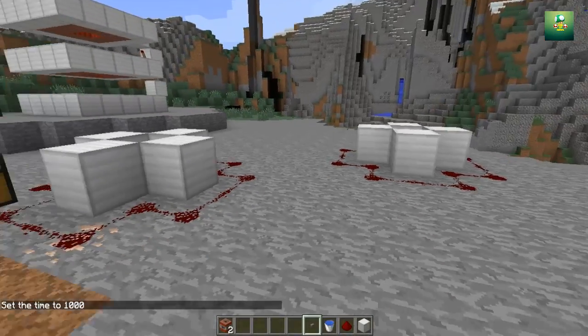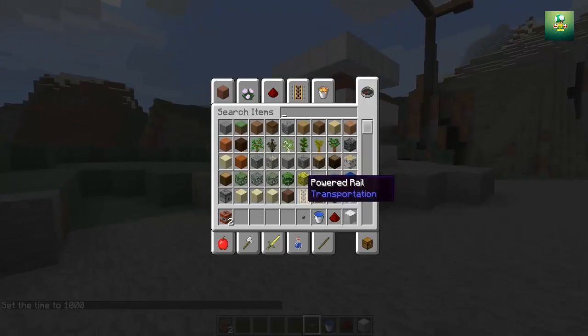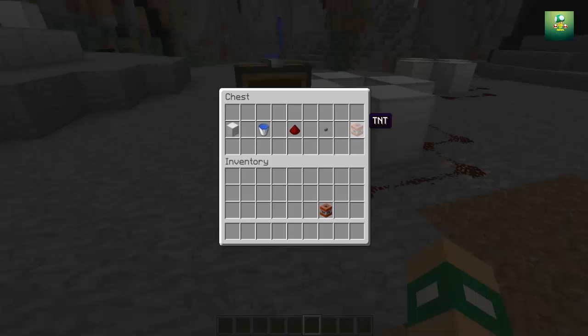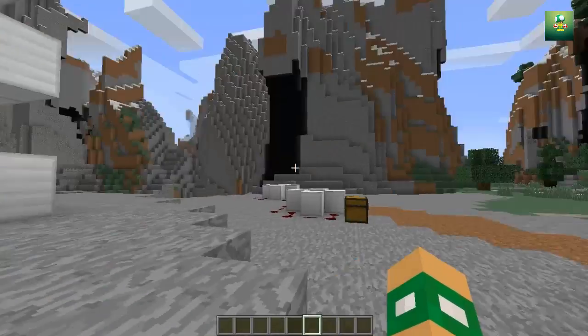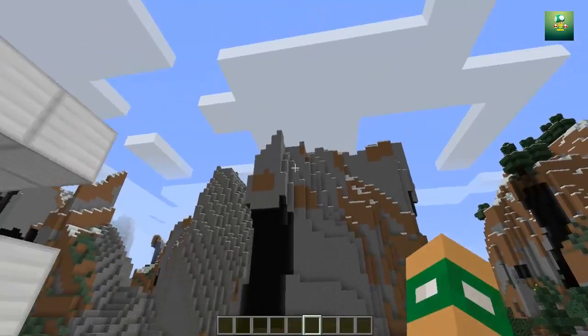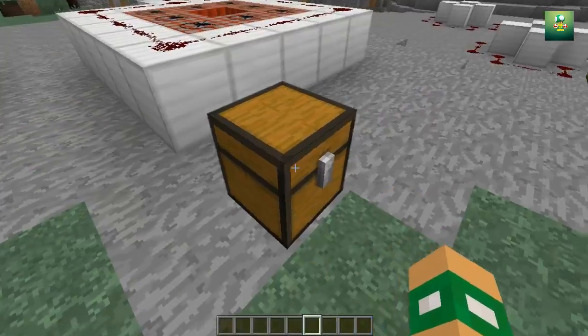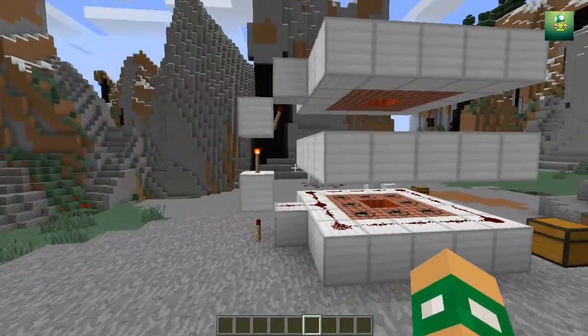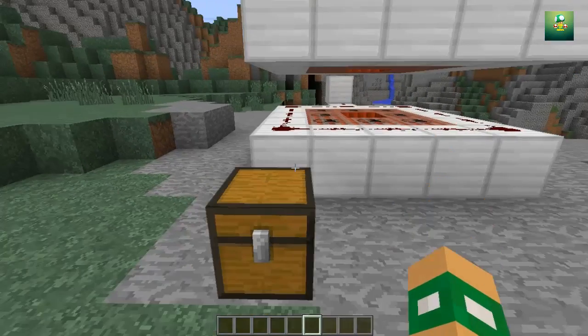Okay, so that was the first TNT cannon. Now let's take a look at the second one. I'm just going to put this stuff back. This one only shoots up to almost as high as that mountain. This one's a little bit more complicated — I do not recommend this one to any new redstone newbies on Minecraft.